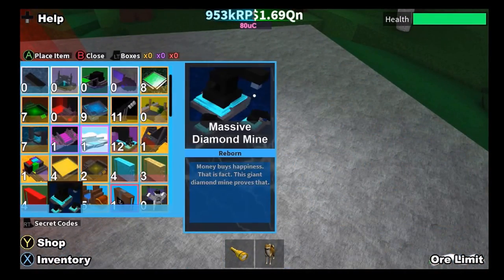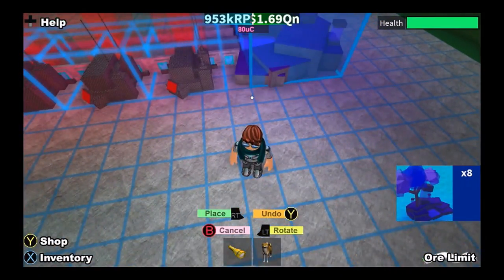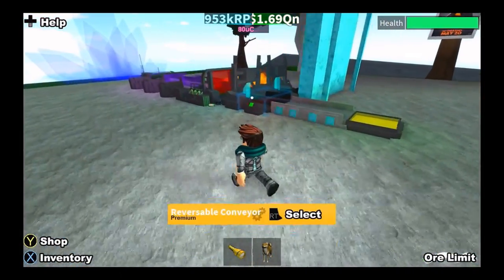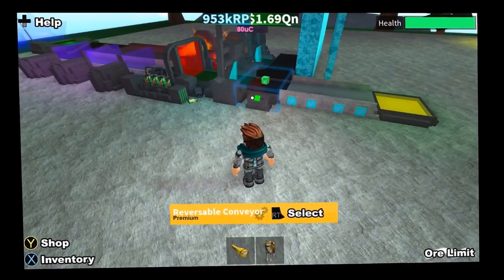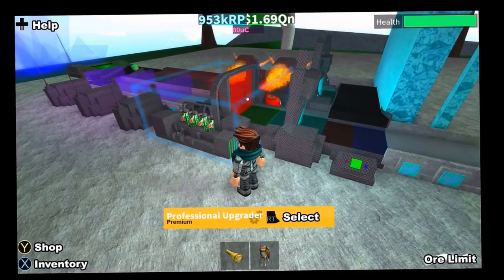Then place your furnace — your best furnace. I'm going to use the Dreamer's Might. It's very easy, and now watch how much money I make. It's only one ore but I'm going to make a lot of money.